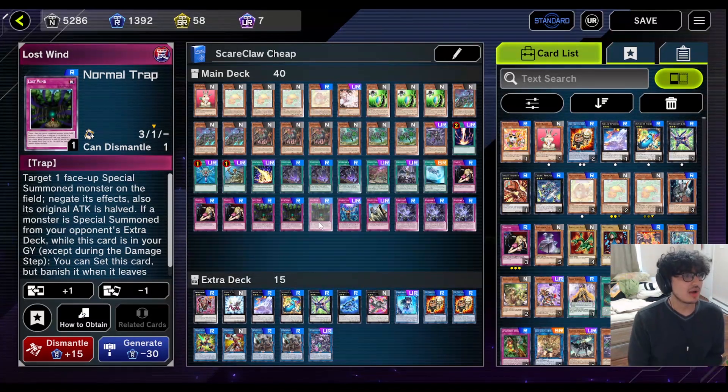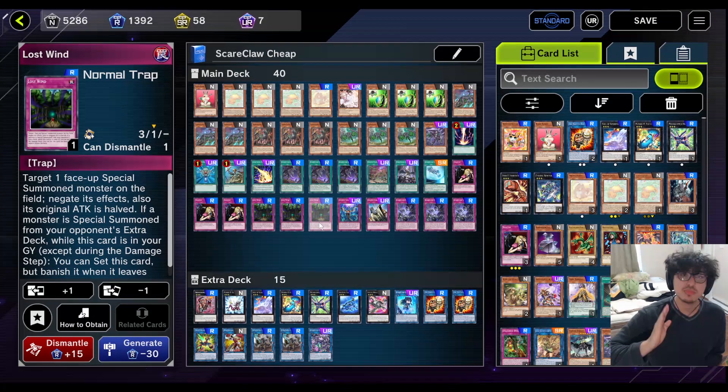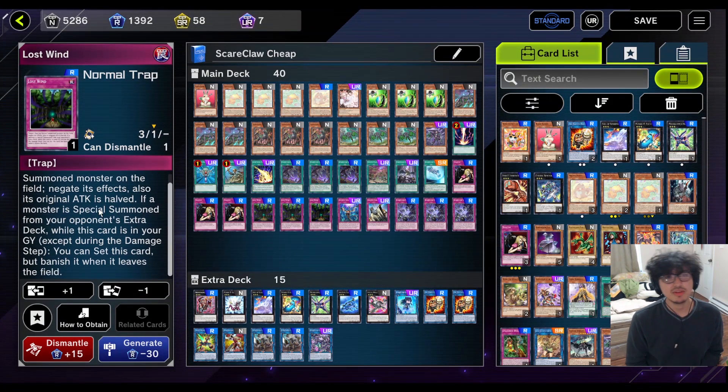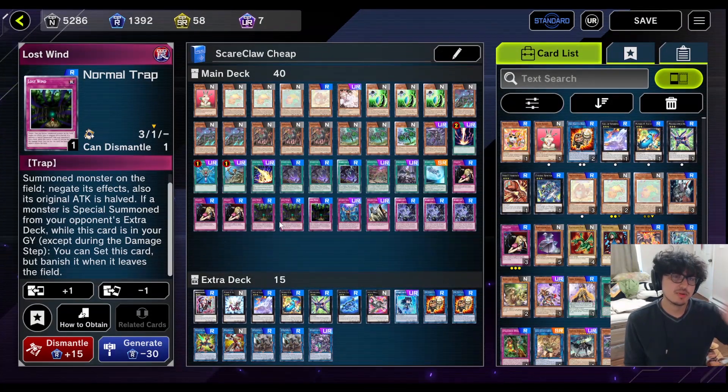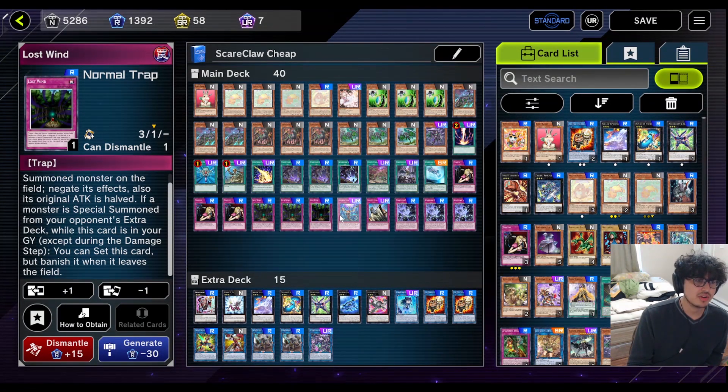Next up we have Lost Wind. I was thinking of cards to fill and Lost Wind is just a perfect counter trap because not only can it lower the opponent's monster's attack, you can use it during damage calc — which means you can use it as a battle trick — but you can also negate their monster's effect. The only thing is it only works against special summon monsters. Also, this card comes back from the graveyard if they special summon something from the extra deck. If you're thinking of removing spell traps, this is probably one of the ones I would remove along with Tragedy, but it's still a good card.